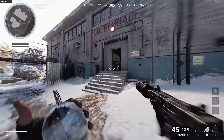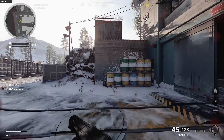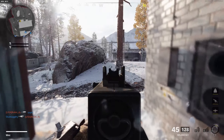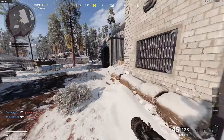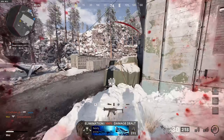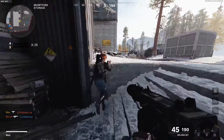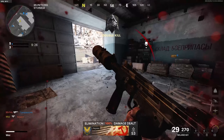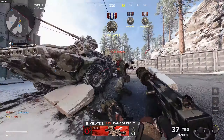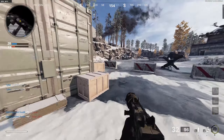I'll show you the class as usual. So the Milano class that was working for me — first of all just look at this, this is gold. The optic is the Micro Flex LED, the muzzle is the Sound Suppressor, the barrel is the Task Force 10.6 inch barrel, under barrel is the Field Agent Grip, and the magazine is the Salvo 55 Round Fast Mags. That's the class I was using for the Milano.